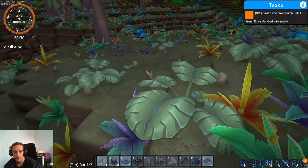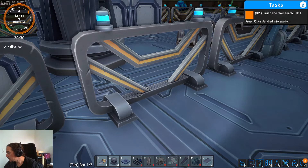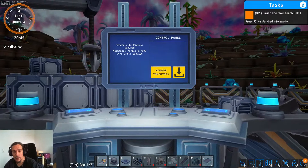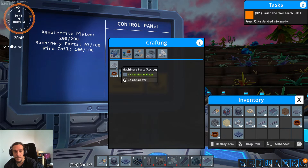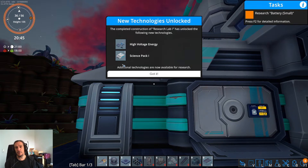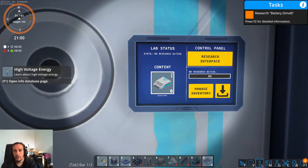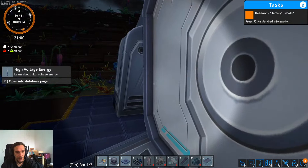I just want to find out what kind of long-distance transportation methods this game offers. OK, finished construction. Whoopsie. The completed construction of Research Lab 1 has unlocked the following new technologies: High Voltage Energy, Science Pack Tier 1. Additional technologies are now available for research. Research: Battery Small. Research Interface. So yeah, High Voltage Energy. In this game we have Low Voltage and High Voltage.